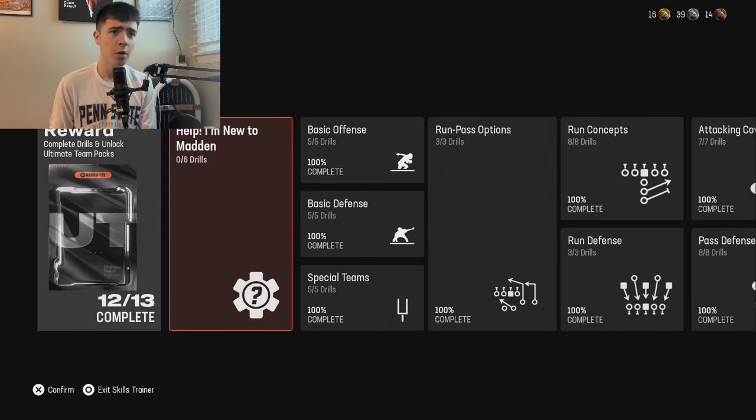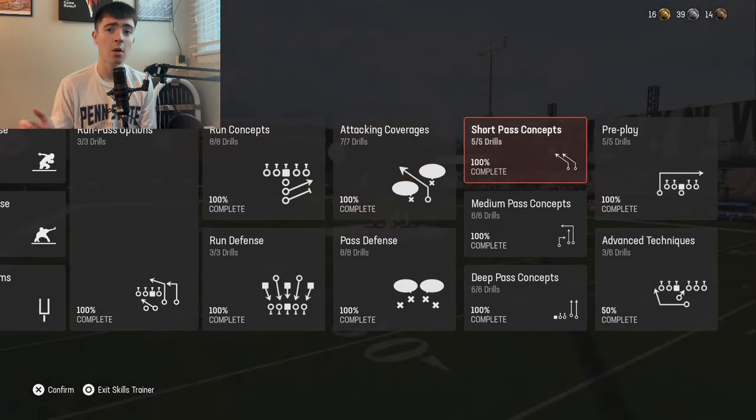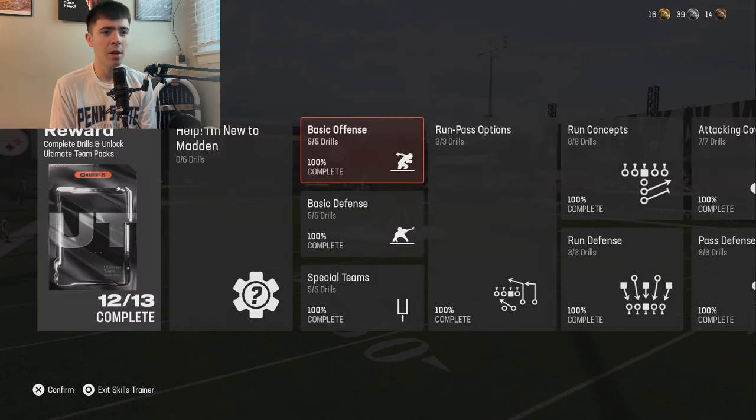For this example we'll hit the Steelers. You just complete these little mini games they have, and to complete it all it's going to take about two hours — so it isn't going to be quick — but it's probably worth your time, especially at the beginning of the game considering there's really no coin-making methods right now. If you want to get free packs that are going to have tons of value in them, this is how you do it.